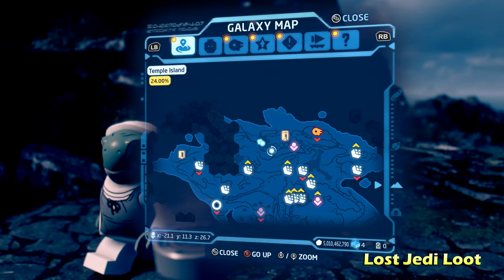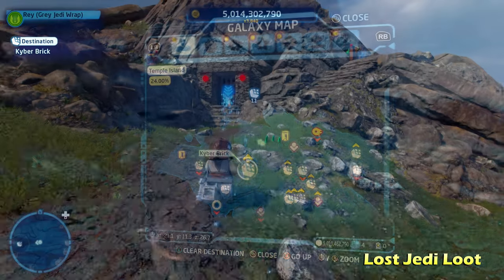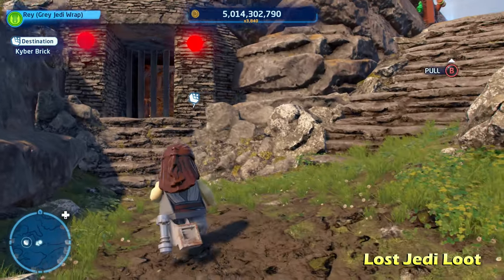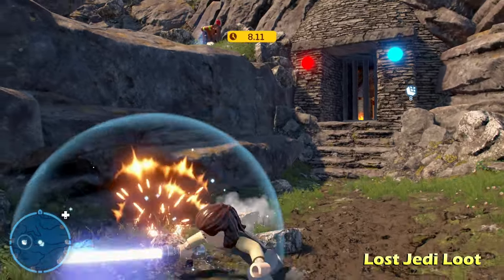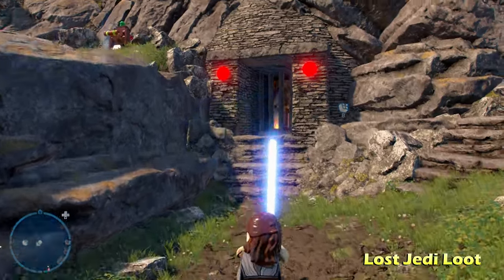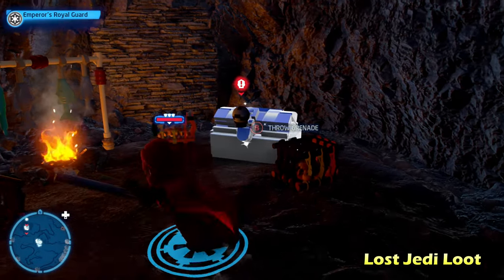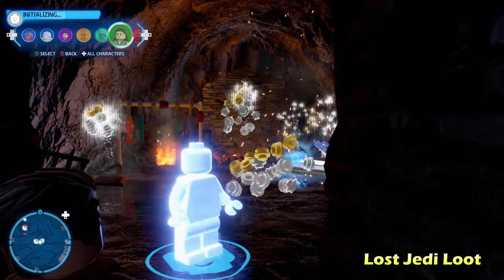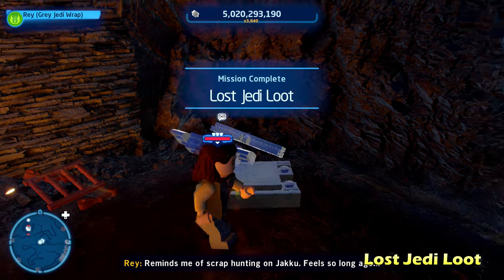Moving along, we're going to do Lost Jedi Loot here in the middle left side of the island. There's going to be a cage, and all you have to do is pull the nearby switches within a 9-10 second time frame. You can easily do it using a force character. Then once inside, switch to a villain character and throw a grenade on the silver LEGO object to get the kyber brick for Lost Jedi Loot.